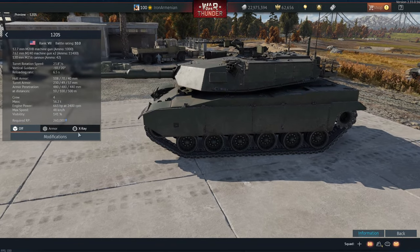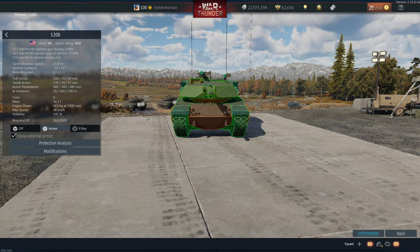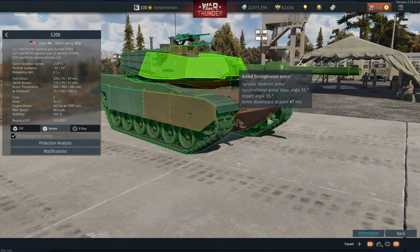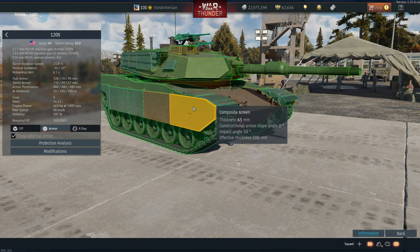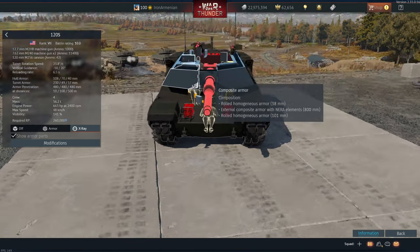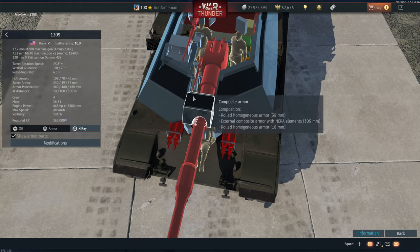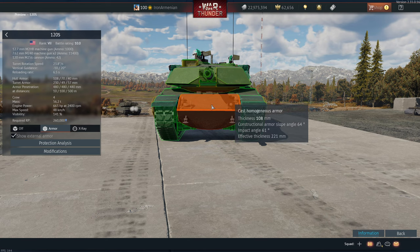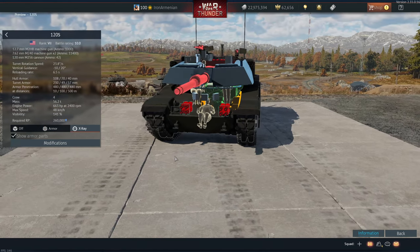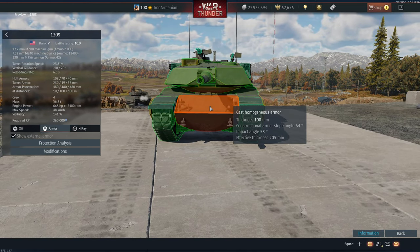Is it me or is this Abrams extra chonky — like it's had one too many cheeseburgers? Wait a minute — that's an Abrams turret on an M60 hull. And the reason I'm a bit baffled is the turret has advanced composite materials, layers and layers of ceramics and composites, but the hull is just some sloped armor. So we've got an Abrams with the armor protection of a World War II tank. Ain't that wacky.